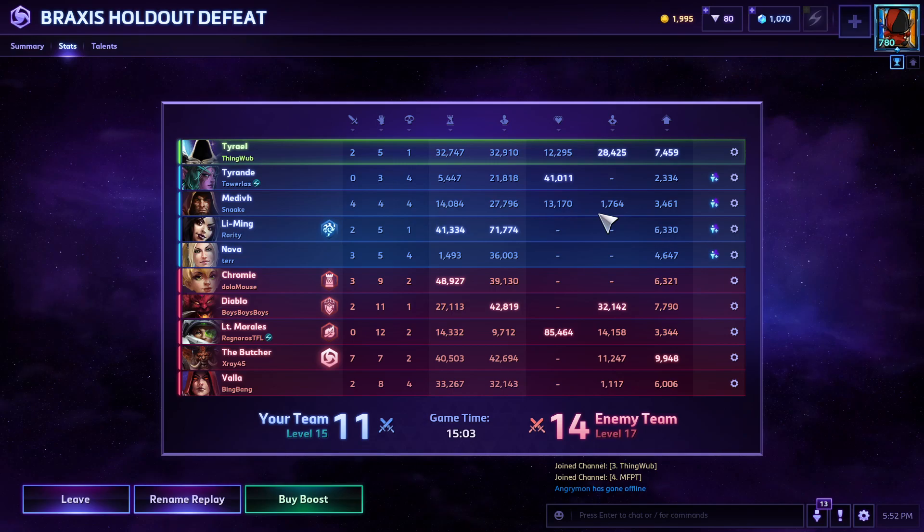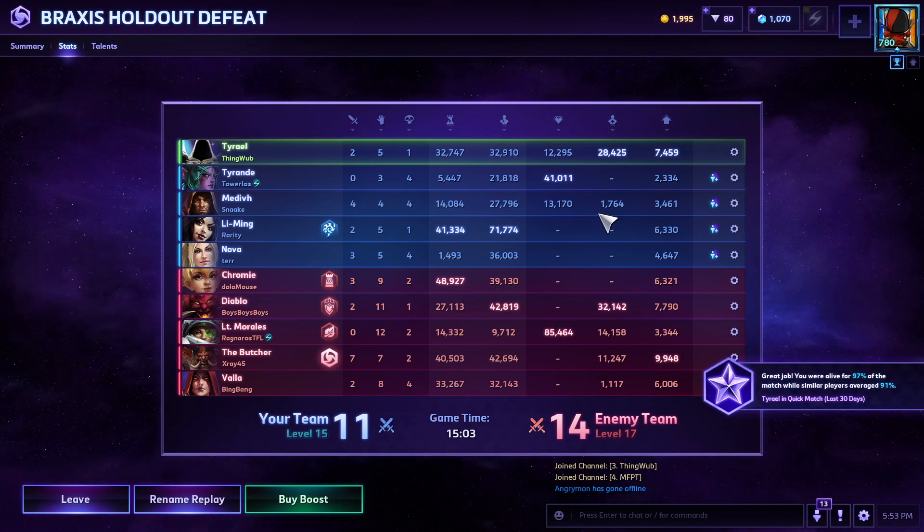But if you need a tank where your whole team comp is about early game snowballing, Tyrael's your guy. Tyrael loves early game snowball comps and dive comps. And like I mentioned before, he can work with a Sergeant Hammer — but you'd much rather just have an ETC or a Blaze, or some other tank that has good peels to help that Sergeant Hammer, rather than a Tyrael.